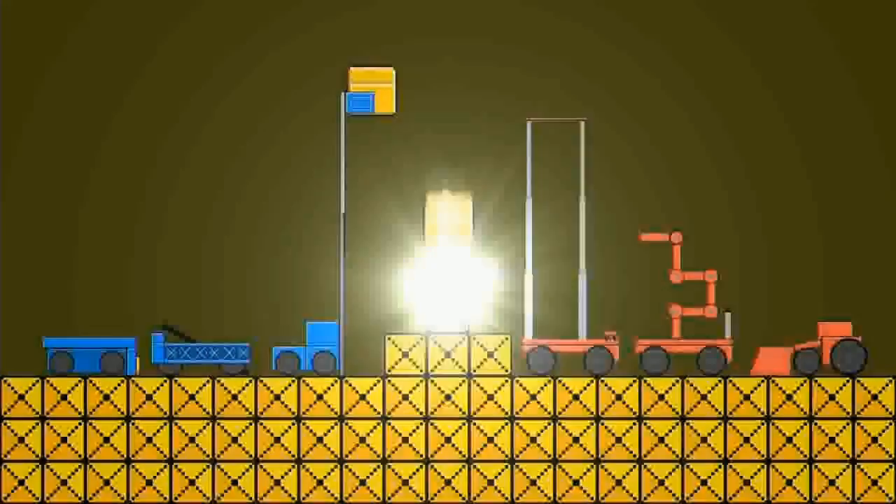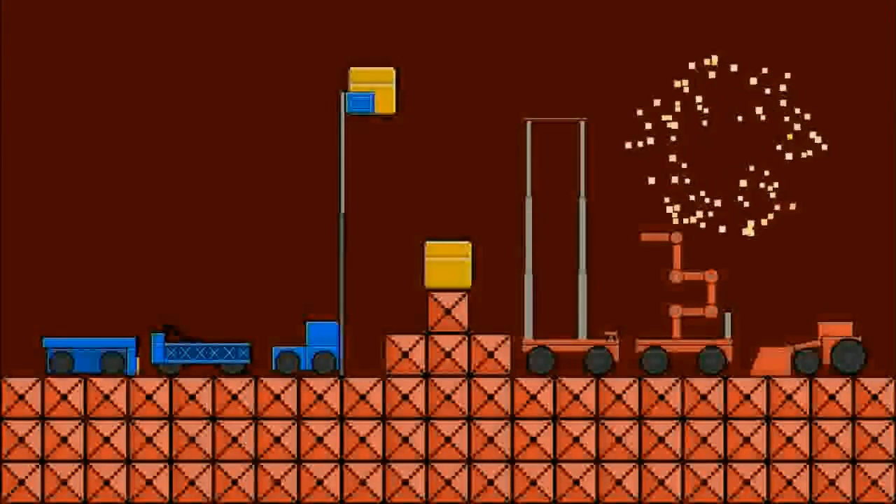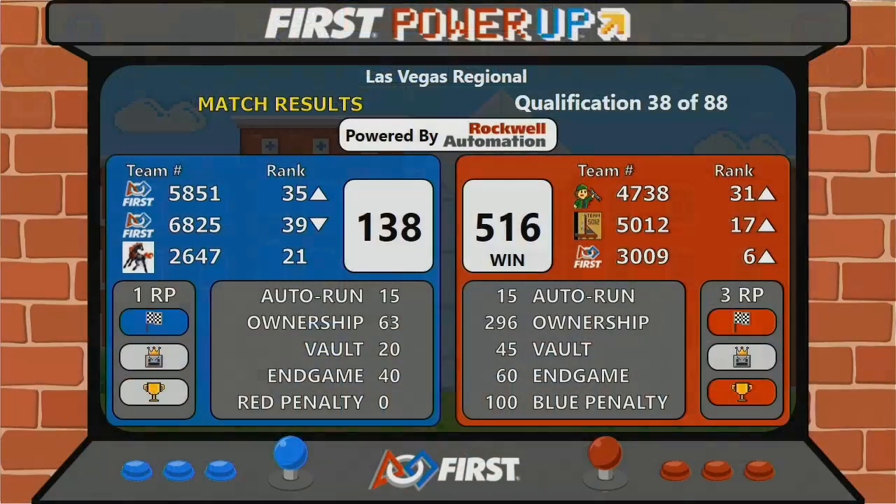Here come your match results. It is the Red Alliance with the victory. Your score: 516 to 138. There were 100 blue penalty points in that match. Your Red Alliance going home with three ranking points.